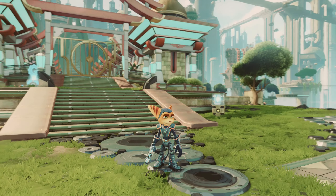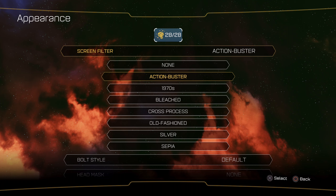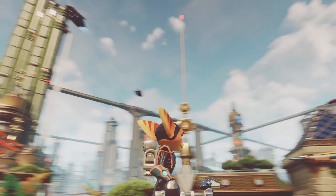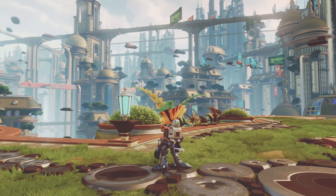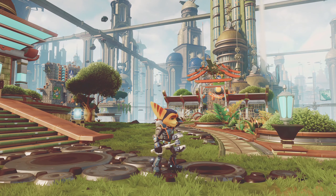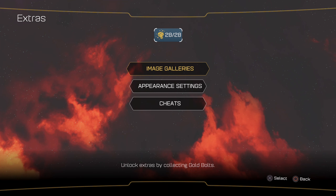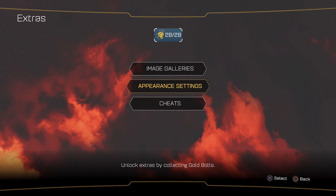Now let's go on to Screen Filters. Oh god, everything's more green. Yeah, I hate the Screen Filters, and you have to unlock a lot of them with the gold bolts. So, Appearance Settings — Action Blaster, 1970s, oh god, everything's got more bloom and white in it. But other than that, it's pretty much the same, not too different.